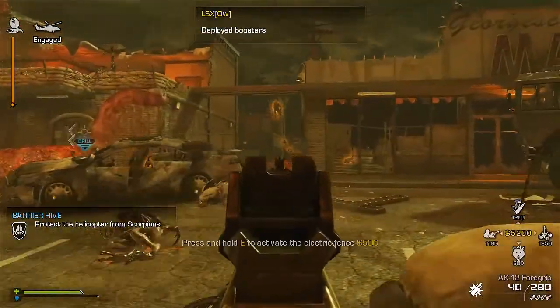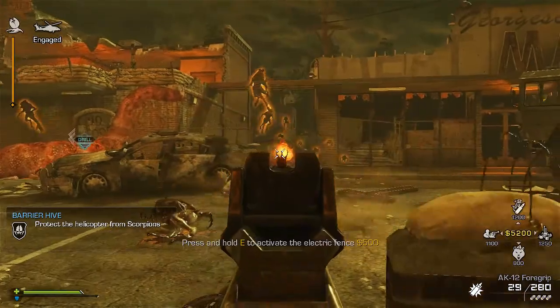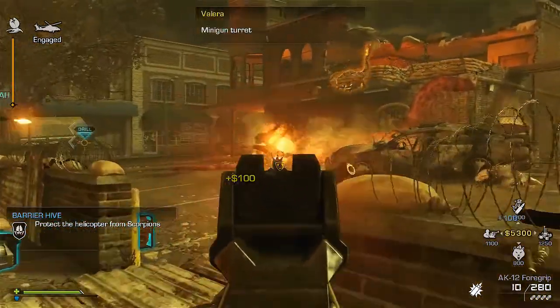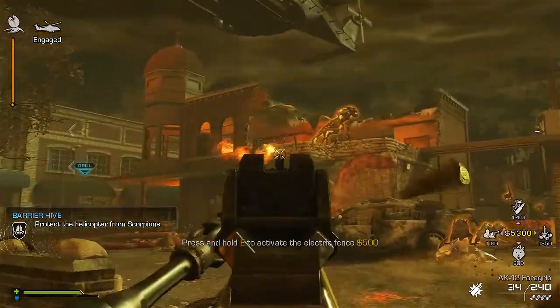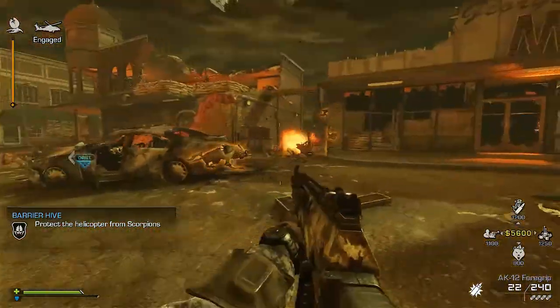This thing I just used is a booster that I have equipped in my loadout. It highlights enemies for you — you can see that right here. It also heals you faster and lets you move faster, and you can take down scorpions really fast with it.